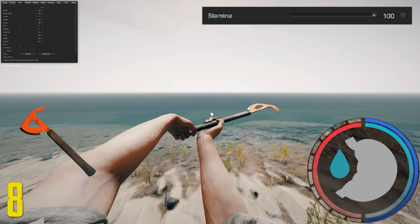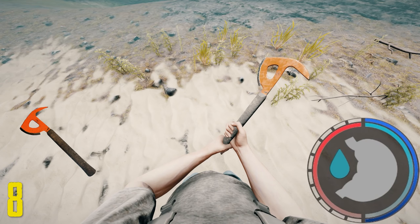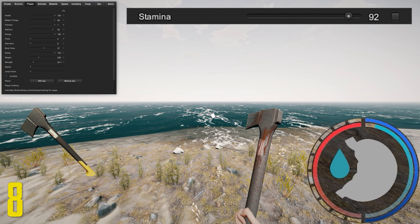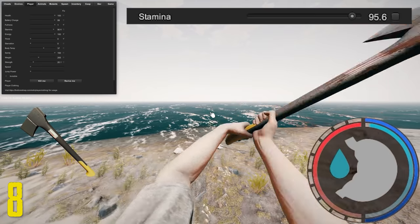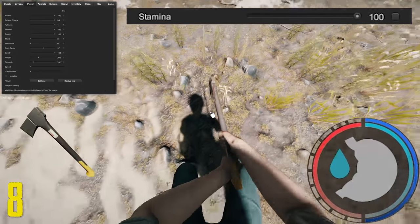Next is the plane axe, which also uses 8 points of stamina. This is a terrible weapon as well — you should really get a better weapon as soon as you can. Even with upgrades it suffers. Next is the modern axe, which uses 8 points of stamina for normal attacks. This is by far the best melee weapon in the game — because of the number of upgrades it can take, its damage, speed, and range, it is the best overall weapon in the game.